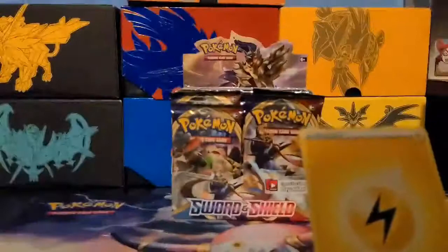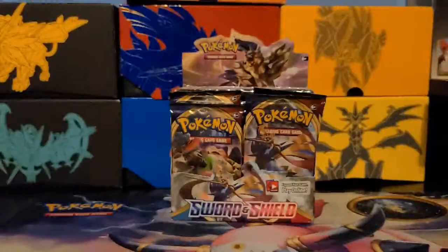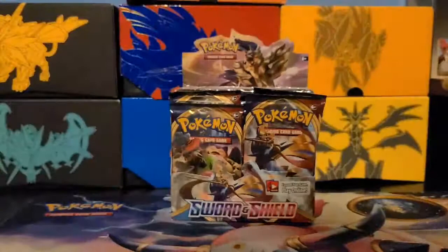With each pack you get an energy card and a code card. A green code card is usually not good. I have a bunch of energy so I don't need more — actually, I could probably sell energy online, so never mind. Business 101: always try to do business. We're going to open our second pack.